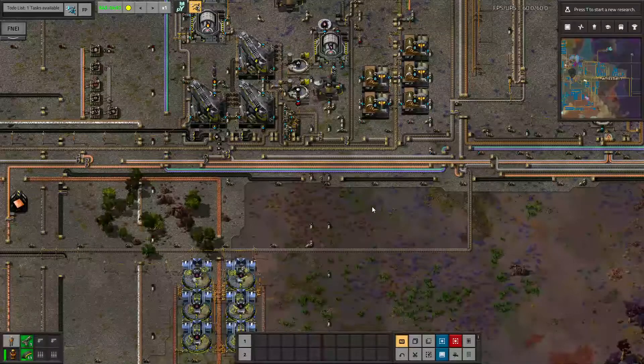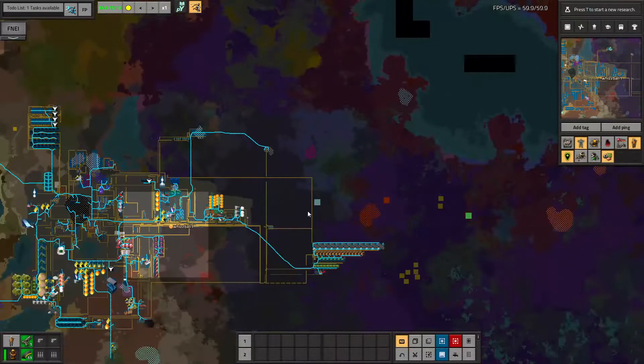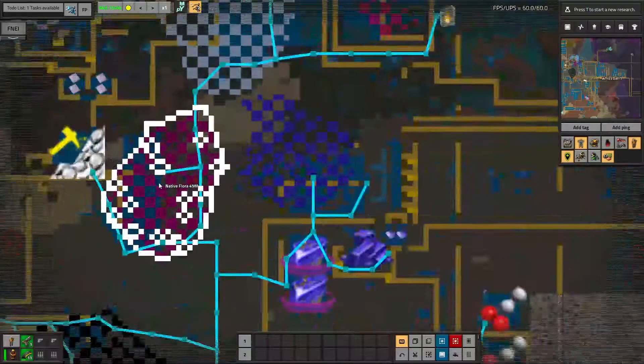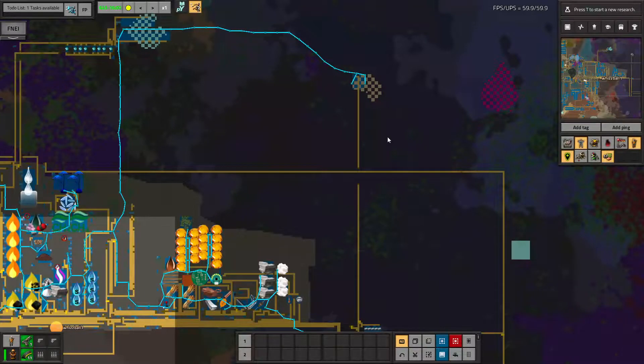I had this whole apologetic spiel about how I decided to move my native flora patch that was down all the way here up here, because this one's too tiny to add like nine more collectors to it. But because I keep forgetting to switch OBS to record Factorio and not YAFC, all of it is hidden under a bunch of YAFC. So annoying.